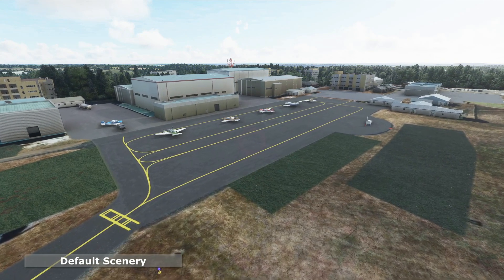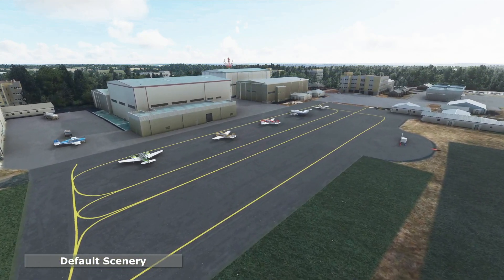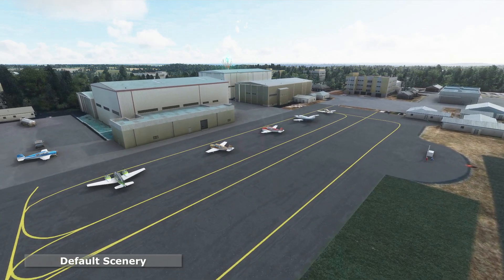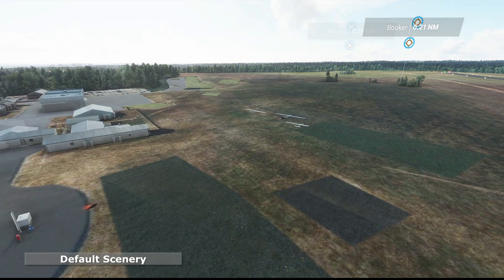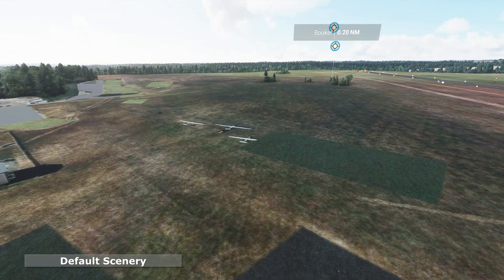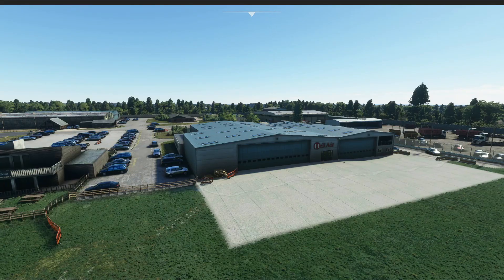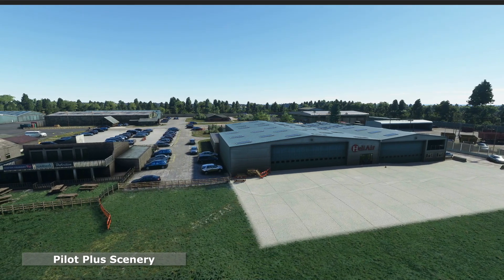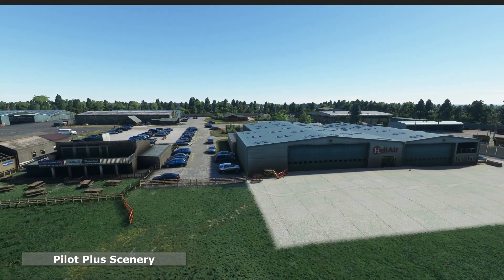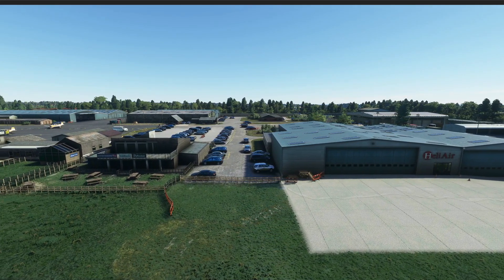In the default scenery, if you observe the building, it appears to be in correct shape but the color of the entire building is incorrect. It also includes incorrect PBR properties that appear to be more glossy and reflective the closer you approach. Comparing that to the revised buildings, it appears to be of much higher quality with the right colors, textures, and details.